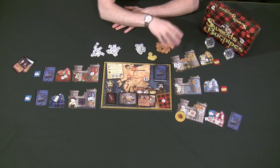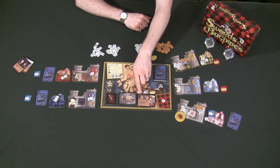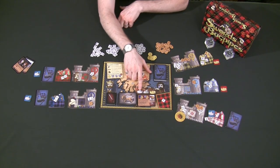If you ever forget, the little marker on the board will tell you exactly what the different outcomes mean. The nice healthy hat shows you the rewards if Scotland won, and the injured hat with the sword and arrow in it lets you know what happens if Scotland fell.